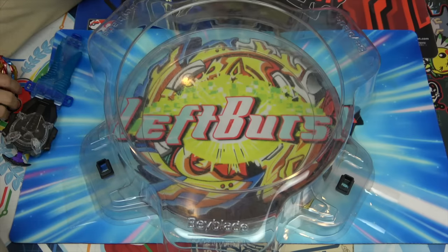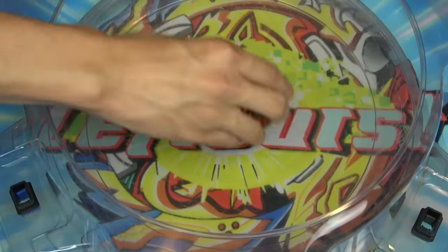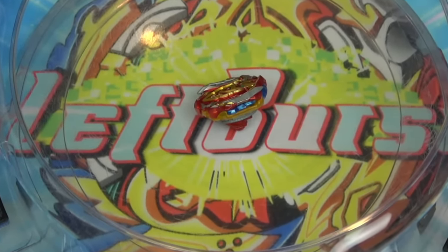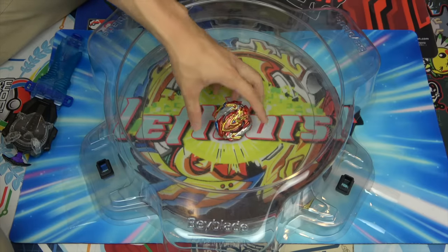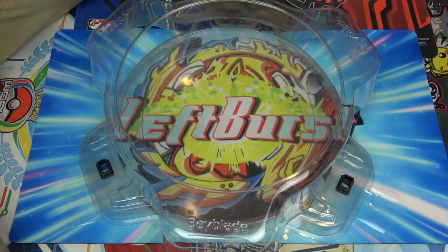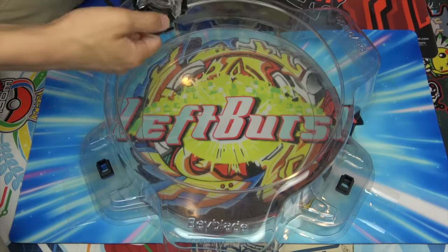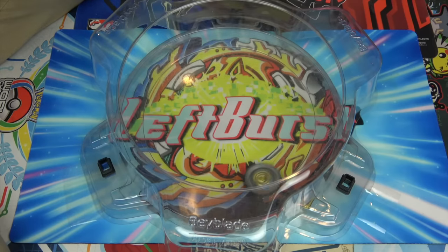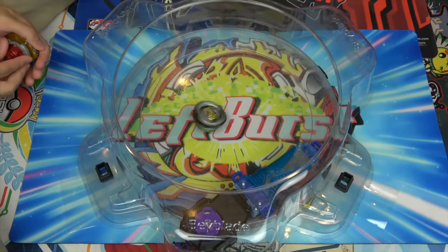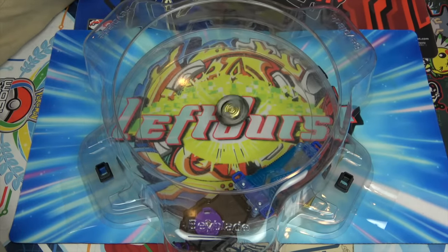Our goal is just to hit a Beyblade out of the stadium with Turbo or Chosy Achilles and get a ring out finish — if we do that, we will count it as Turbo Upper. I'm going to use it against Emperor Fornius because I'm pretty sure Achilles can hit Emperor Fornius out of the stadium. Gosh dang it — why am I so bad at Beyblade? Maybe it's me, not the Beyblades.